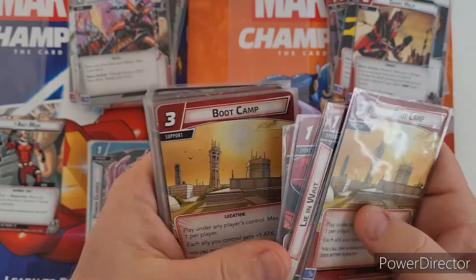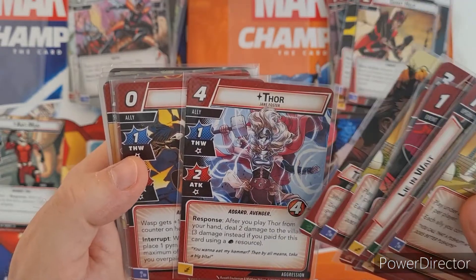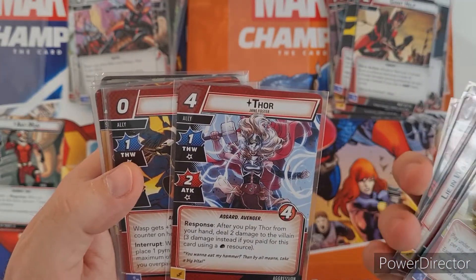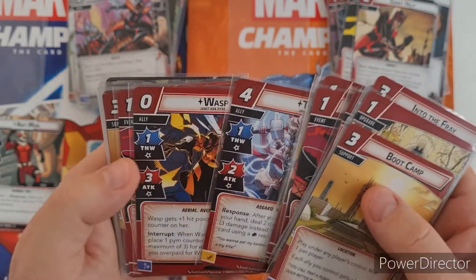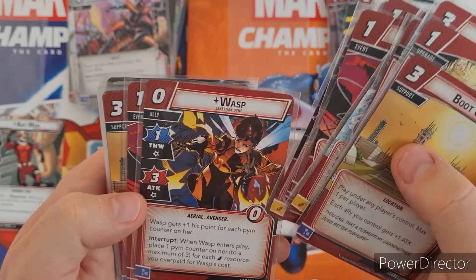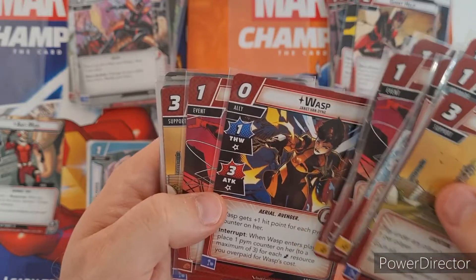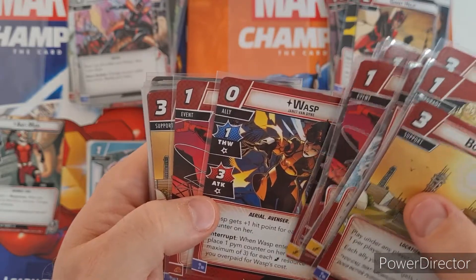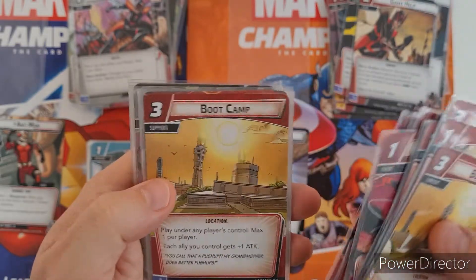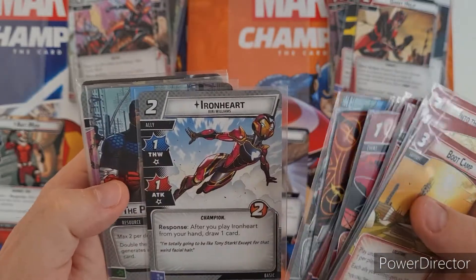She comes with aggression cards mainly — so mostly a lot of attack. Boot Camp gives each ally plus one attack. You can also play allies like Thor or Jane Foster from Asgard: playing Thor from your hand deals two damage to the villain, or three if paid with aggression symbols. There's also Jeanette Van Dyne Wasp as an ally — costs nothing to come in. When Wasp enters play, place one Pym counter on her up to a maximum of three for each electric resource you've used. Then some basic cards as usual.